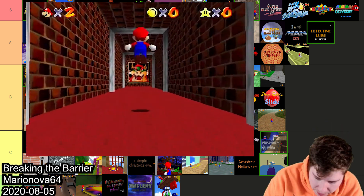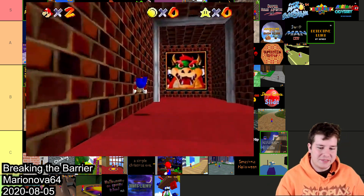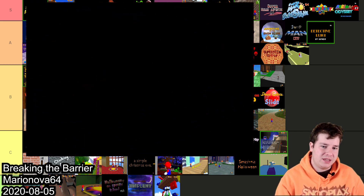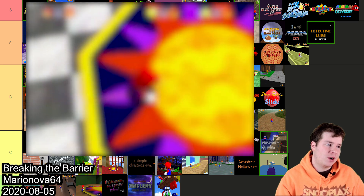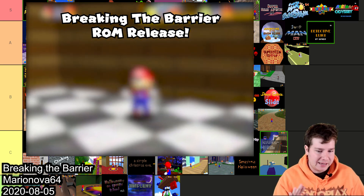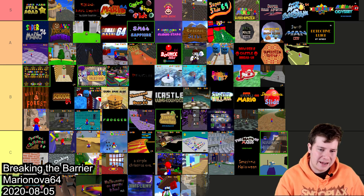Breaking the Barrier by MarioNova64 is kind of a beta-esque hack. It's cool but nowhere near as cool as something like B3313. A lot of other beta hacks came out after this, and there are just better hacks out there that do the same thing. So I'm gonna throw this one in D — it doesn't really serve a purpose anymore, although at the time it wasn't that bad.